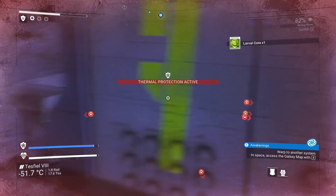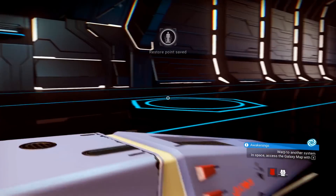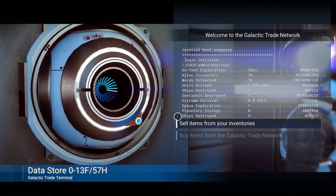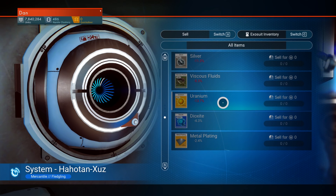Collect the cores until you've gotten all you can carry and head to the nearest trading post or space station. Sell these beauties for a ton of money. I guess the biological horrors are in demand in the intergalactic black market — it's not your place to judge.